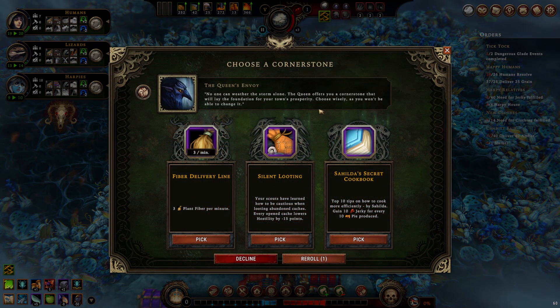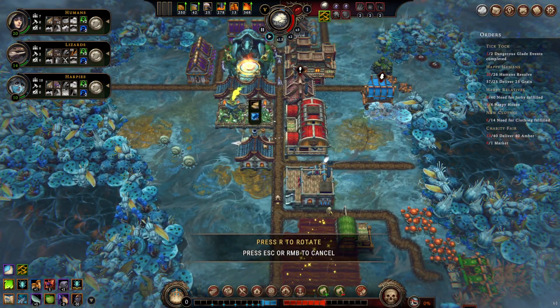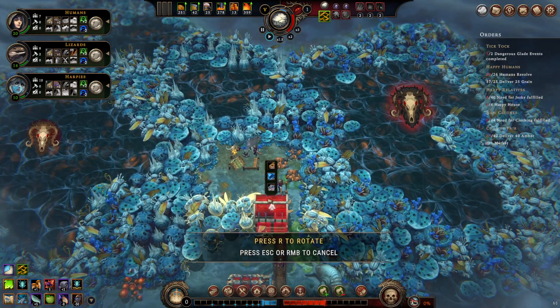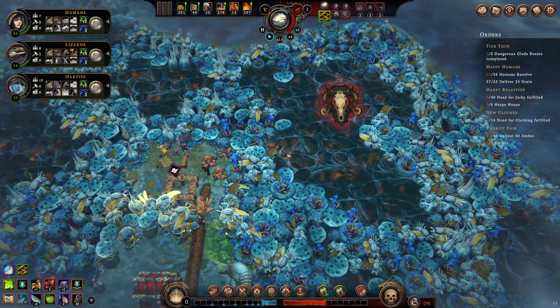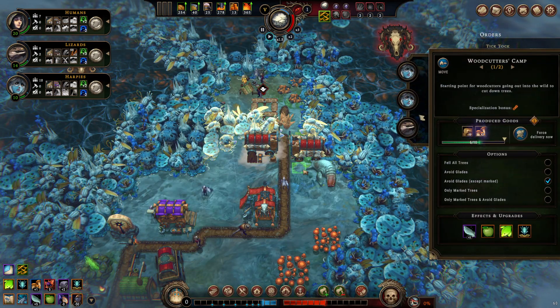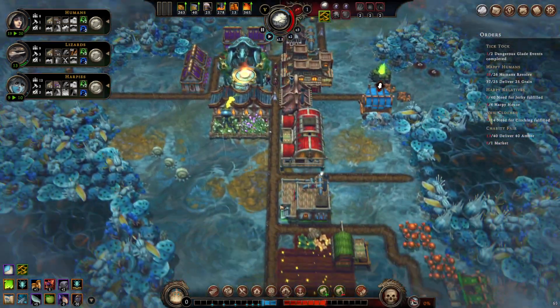Cornerstone time — 10 jerky for every pie produced. That fixes the jerky problem! We know we're going to be making pie, so I don't actually need to find a separate way to make jerky. That's really good. I'll pop a warehouse near the top in preparation for gathering from the forbidden glade. Let's get some newcomers — I have the newcomer bag for one of every three. I think that's fine.